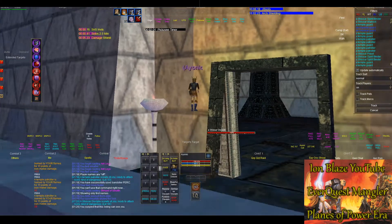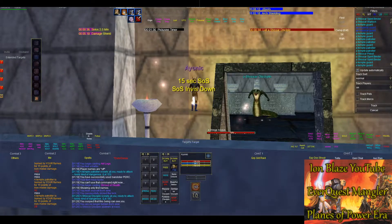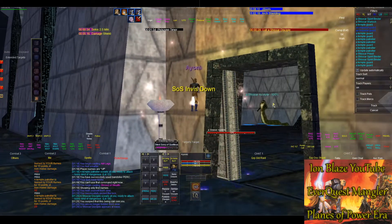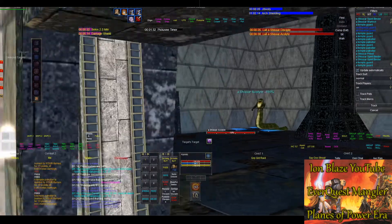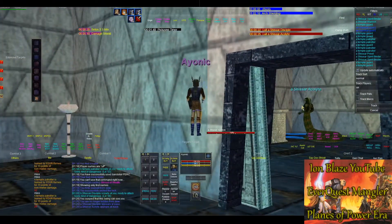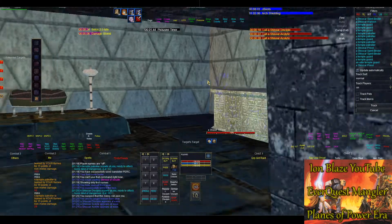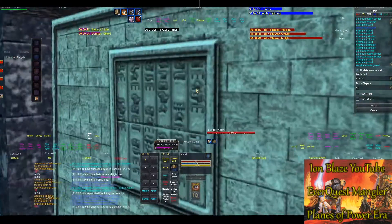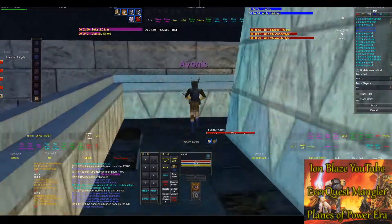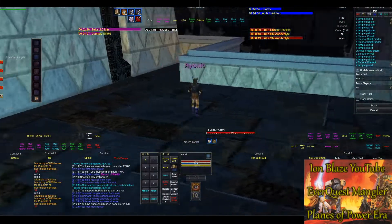You have to be kind of careful because a named will spawn here that sees through invisibility — it would be very difficult to lull. All you do is lull that one in the center, lull this one over to this corner. You don't need to lull the Chisarar on that side — just use something to aggro them out — and you can kill Disciple Yeowen'is right here completely safe.